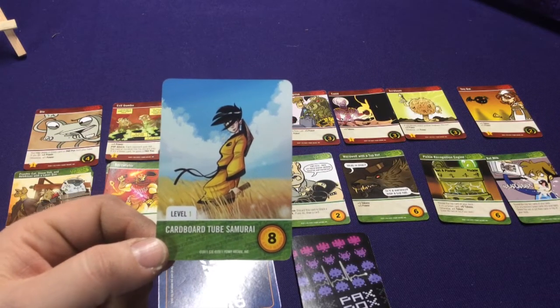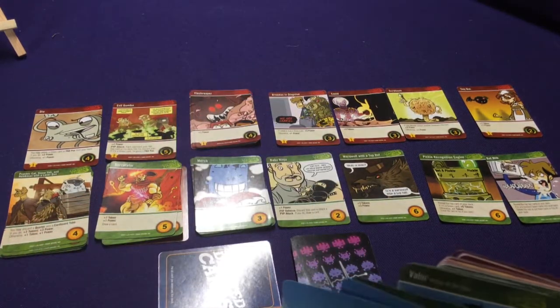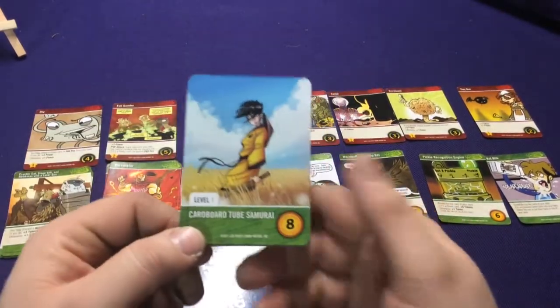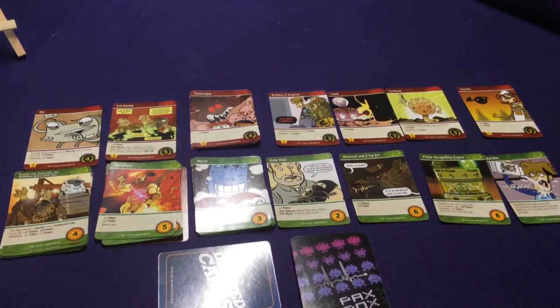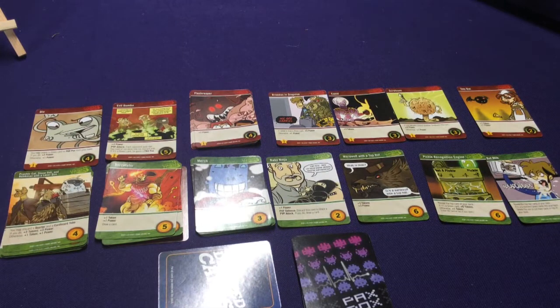Boss cards come in green and red. Beating a boss all three levels is another way to win the game. Level one costs eight, level two costs 10, and level three costs 13. So you can end the game by emptying four stacks, defeating the red boss, or defeating the green boss. The PAX POX running out also counts as one of your ending conditions. Bosses are harder to beat but grant good bonuses.